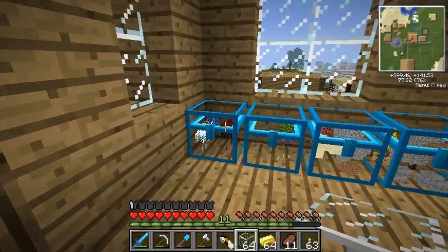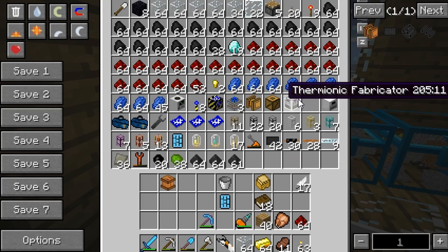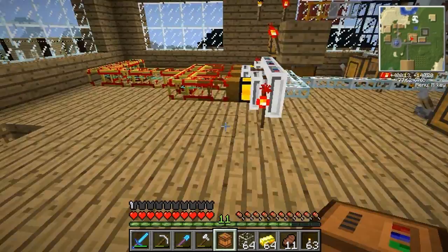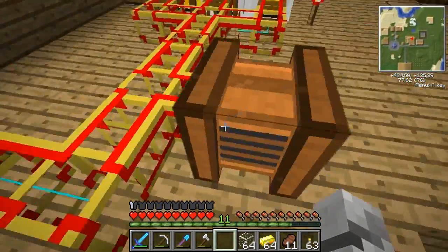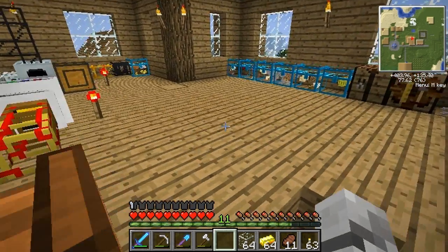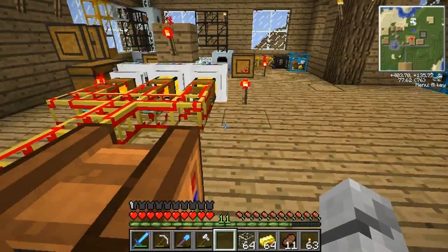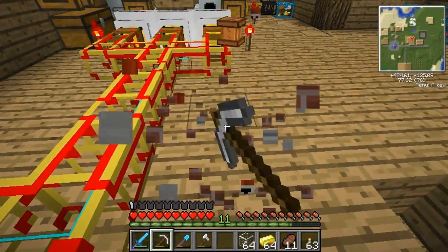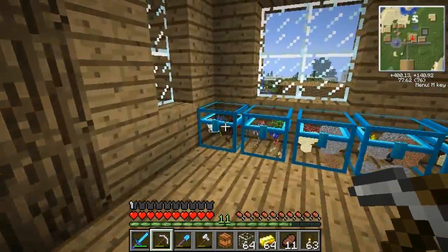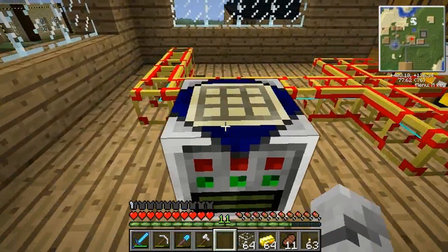So we need the carpenter - that's what we need for this as well. I believe we might need the thermionic fabricator. We definitely need the carpenter. The thing we're going to make is a golden electron tube. Wait - the carpenter doesn't make that, does it? No, it goes in the thermionic fabricator. We got the wrong machine. This is the thing that makes circuit boards and stuff. We need the thermionic fabricator.